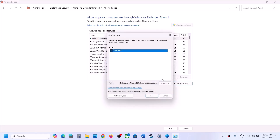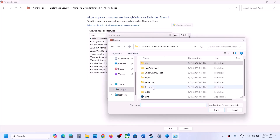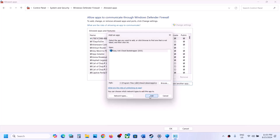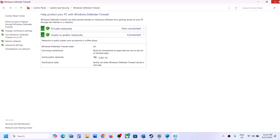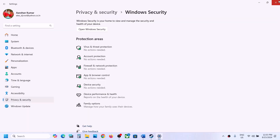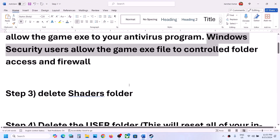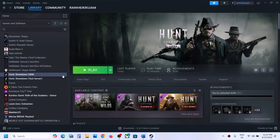Open the game folder, open Bin, Win64, select the .exe file and click Open, then click Add. Again click Allow Another App, click Browse, go back and select the Hunt .exe file, click Open, then click Add. Once both game executables are added, click OK, launch the game and check.